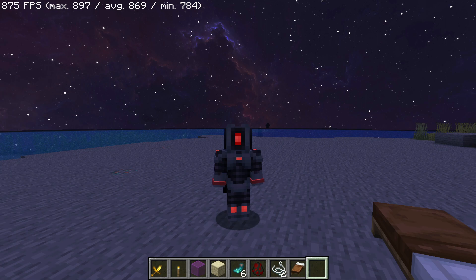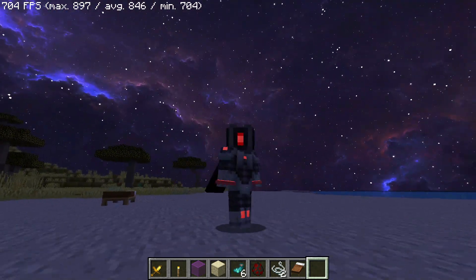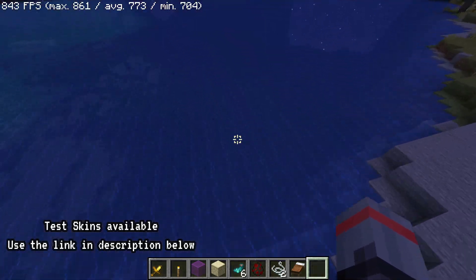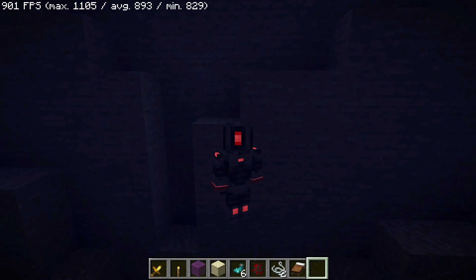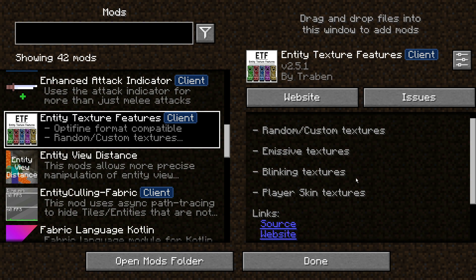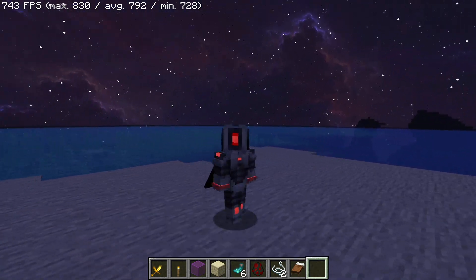One of the new mods I've included actually makes your skin glow and gives it that emissive type feeling. As you can see, the skin on my character right now is making the red bits glow in the dark - if I go into a dark area underwater you can see the red bits are glowing. This is thanks to the mod called Entity Texture Features, which supports OptiFine format compatible random custom textures, emissive textures, blinking textures, and player skin textures. You do need to use specific skins to get this effect.